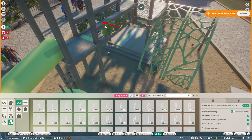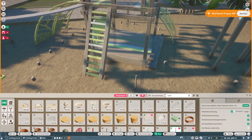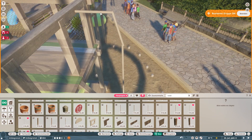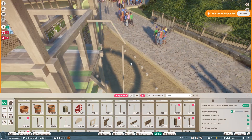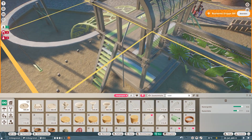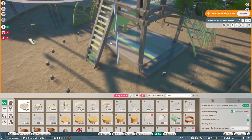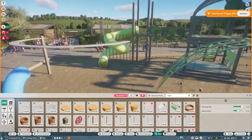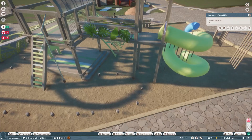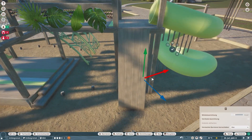I looked at some of the blueprint playgrounds you can find on the workshop, just to sort of get an idea of how people do it. I didn't directly take anything — everything I did here I built and put together myself. But just the way that people structured it, I wanted to have a look before I started because I've never made a playground before. I always think that if someone on the workshop has done it, it can give you a better idea of how you can structure something.